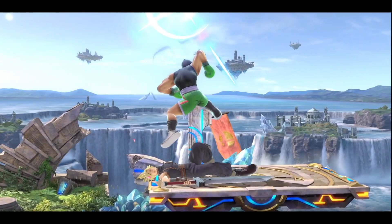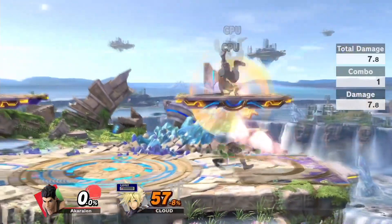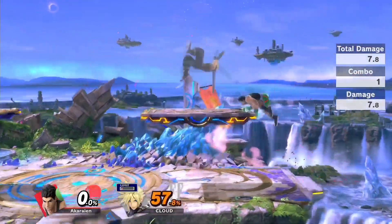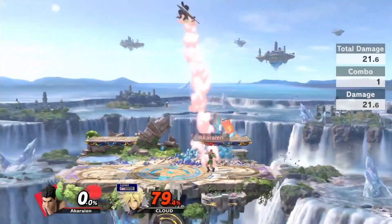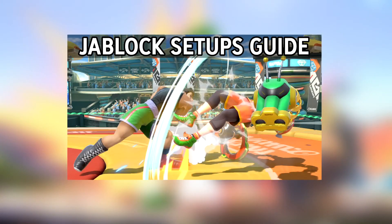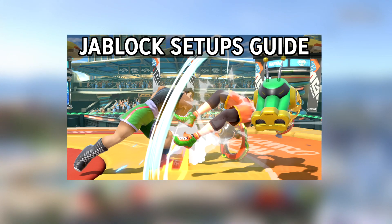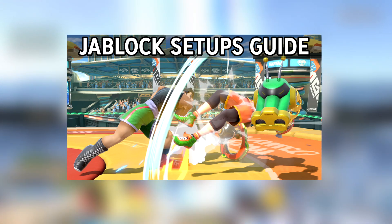Little Mac's jab lock setups are one of the best ways to maximize his damage output. Using things like up tilt, you can easily force your opponent into a tech situation where you can catch them with either side B, up smash, or even KO punch. I already made a video on all of Little Mac's jab lock setups, so if you haven't seen that I highly suggest you check it out. Here are all of the up tilt setups from that video in particular.